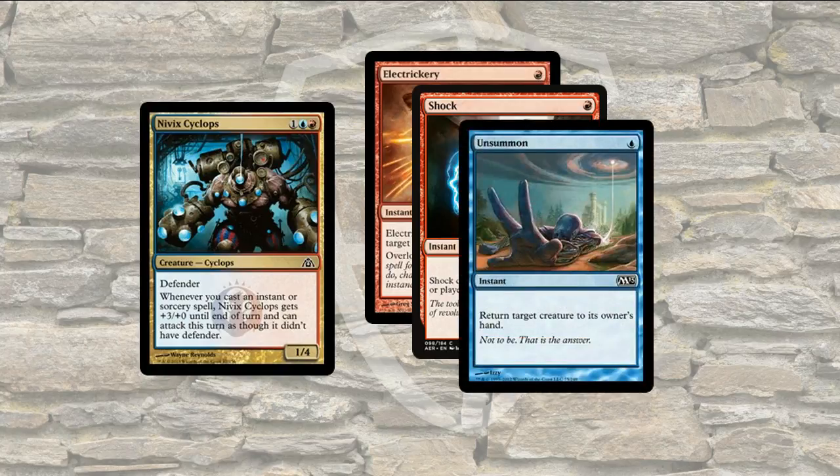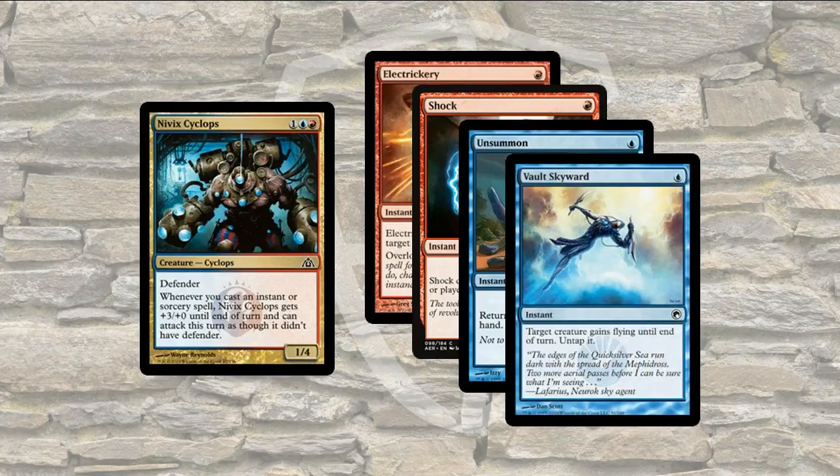Here are some other cheap spells you might consider in blue and red. Unsummoned returns a target creature to its owner's hand — that might get a blocker out of the way, allowing Nivik Cyclops to get through as it grows. And Vault Skyward is another instant card, only costs 1. Target creature gains flying until end of turn, and untap it. Target Nivik Cyclops with that, and it allows it to evade ground creatures and get through for damage in the air.